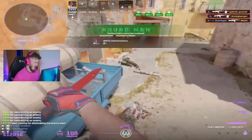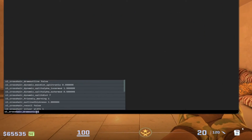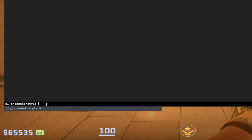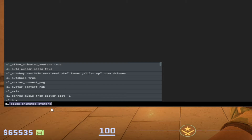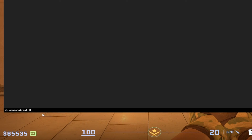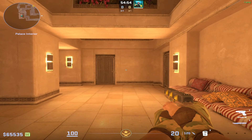Now let's move on to his crosshair settings. They tend to change a lot like for everyone, but he used this setup in the last tournament. Crosshair color: 1, style: 4, size: 1.4, thickness: 0.7, gap: -2.8, dot: 0. This is how it looks in-game. I'll leave the code for his crosshair in the video description.